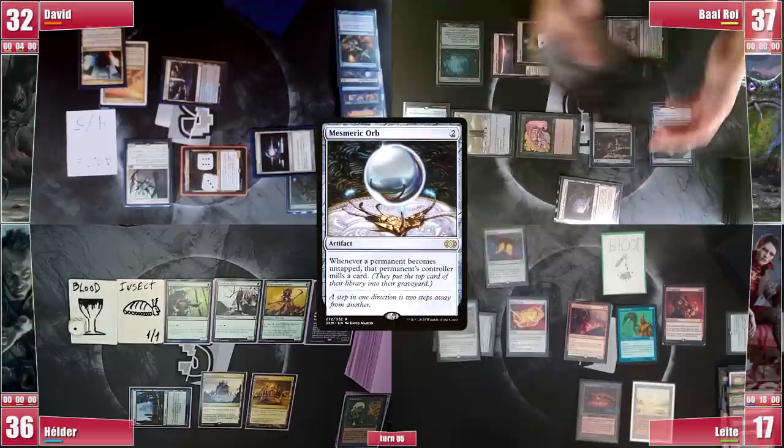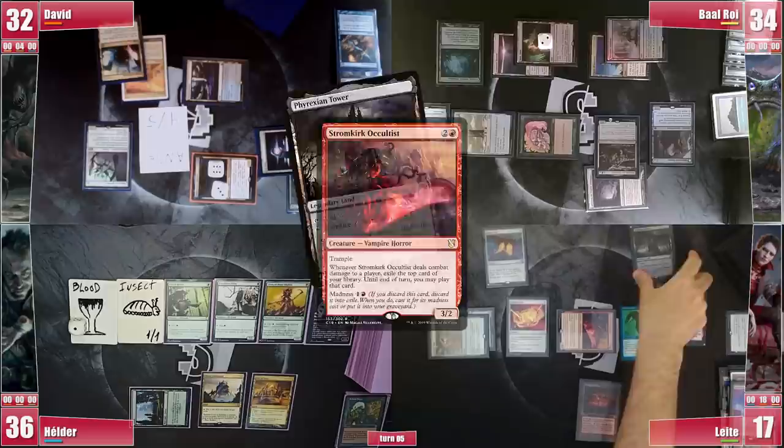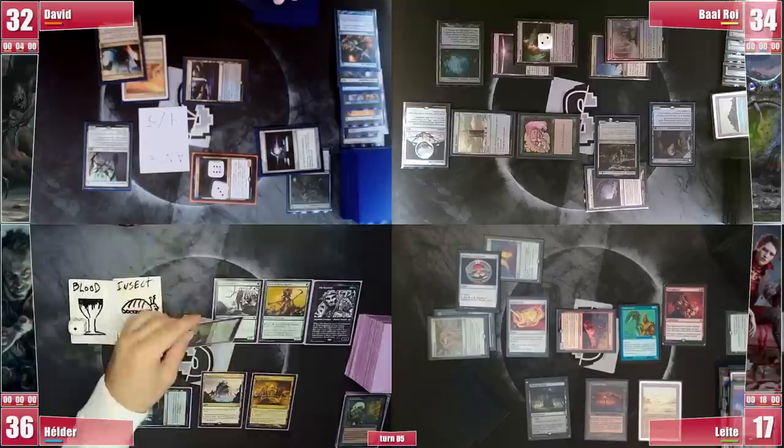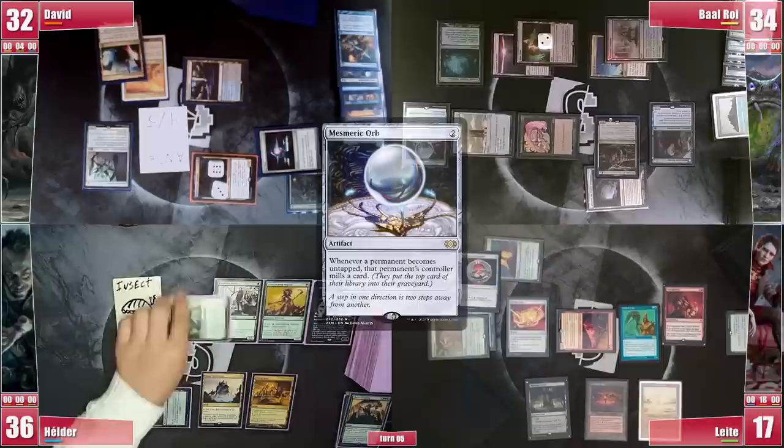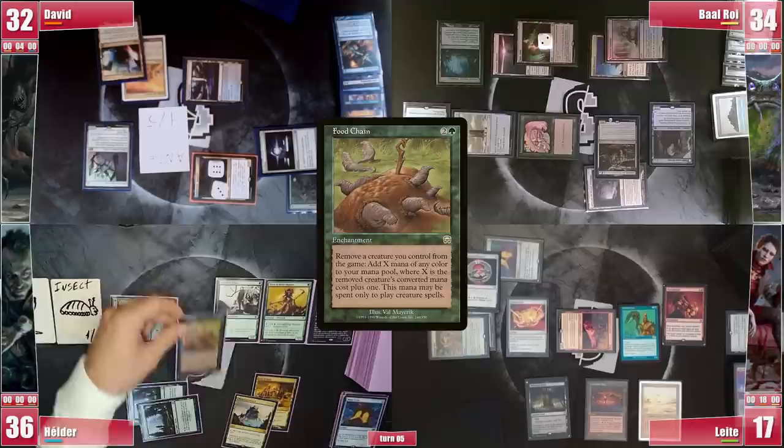Leite wins the crit roll and draws. He activates his Blood token, discarding an Arid Mesa and drawing. He goes to combat and attacks Baal with his Stromkirk Occultist — Baal doesn't block, so it triggers, exiling a Phyrexian Tower which Leite ends up playing. He follows with Talisman of Indulgence and passes. In his end step Hélder cracks his Blood token, discarding his last useless tutor, and exclaims at the top deck. He untaps 2, mills 2 and then mills 1 to Rudstain, creating another Blood token. He plays a Forest and goes for it — casting Food Chain. David asks if Baal has blue mana but Stranglehold is strangling his mana base, so the enchantment resolves as David is stuck with a Dispel.